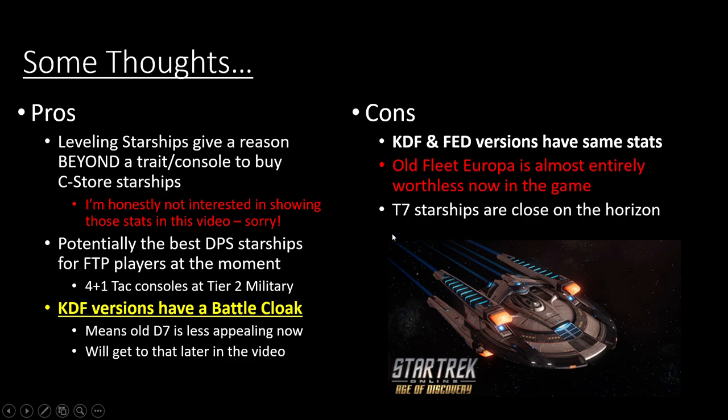I see tier 7 starships as probably close on the horizon — I definitely see them being released within the next year and a half. Basically with these new starships, they're saying they don't care about the old ships being comparable and worthwhile to use statistically. Besides the trait and console of a lot of ships, you shouldn't be using the old ships anymore, which is really pushing players to buy the new stuff and ignore the old stuff altogether. That's a really slippery slope for a development team.